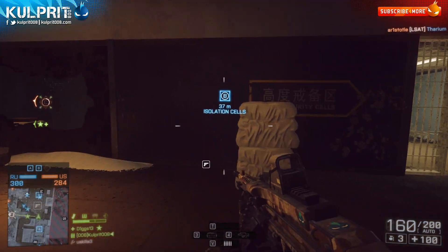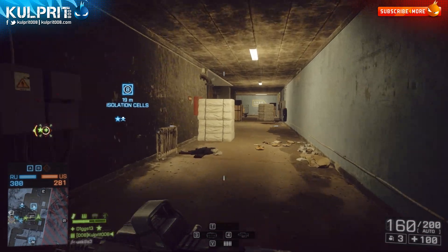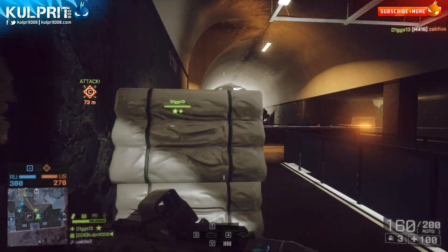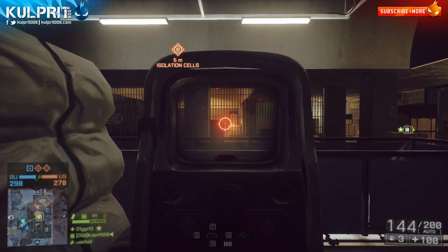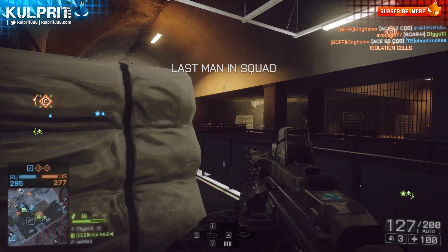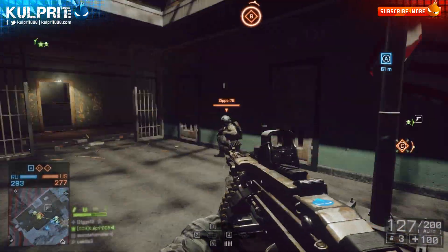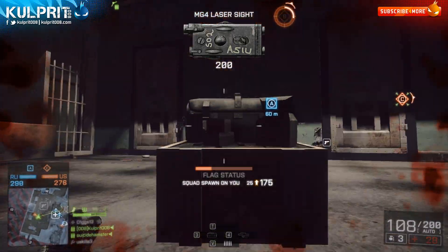Recoil is more predictable on the MG4. It has a pretty balanced recoil — up and to the right, a little less to the left than the SAW. The difference between the two will really come down to personal preference and how capable you are of compensating for recoil. The recoil here is a little more up and to the right and doesn't bounce around quite as much as the SAW, though it's negligible and compensation isn't really necessary.